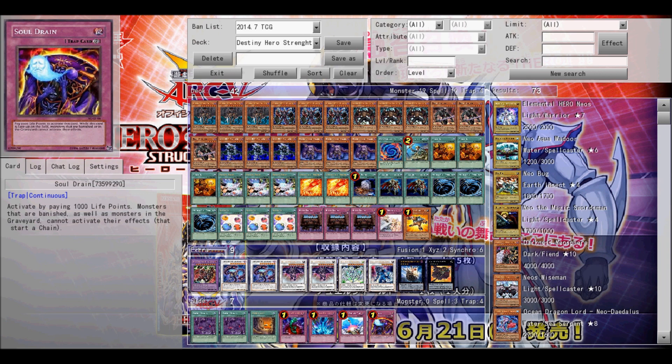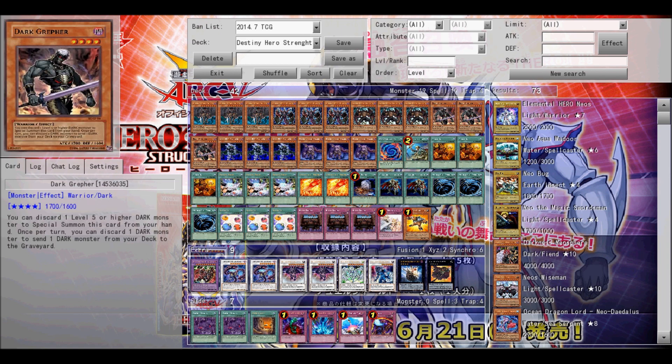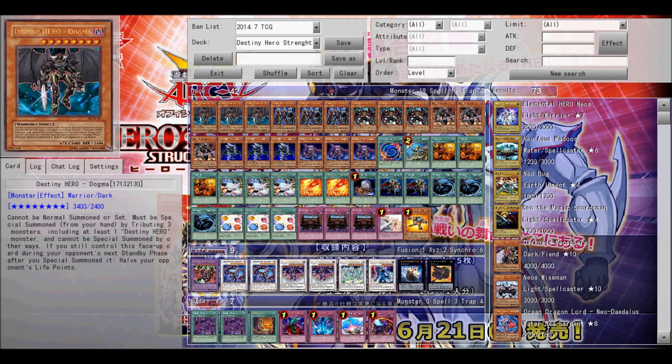Next, in your side deck, you might be wondering why Zombie World would be in there. If you're facing a deck like Noble Knights, this card will be really good against them because their cards are no longer Warriors. But your cards will also not be what they previously were, so it's best to use this card when you have everything else in motion.